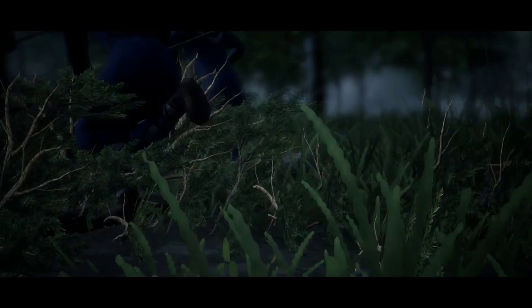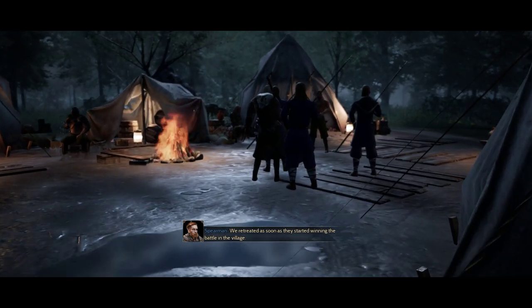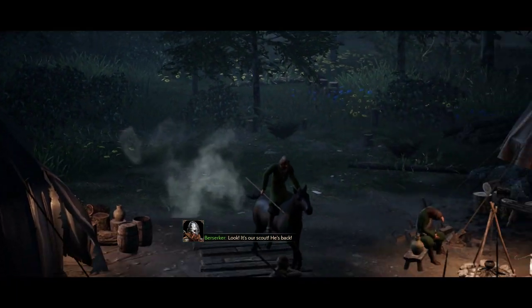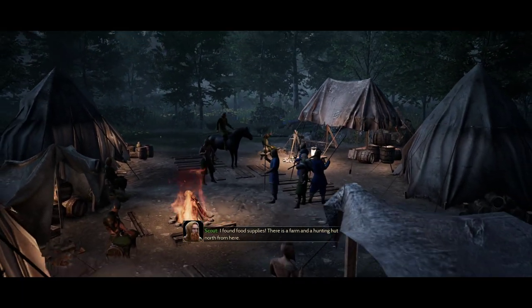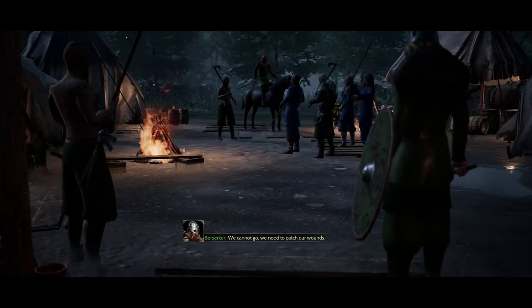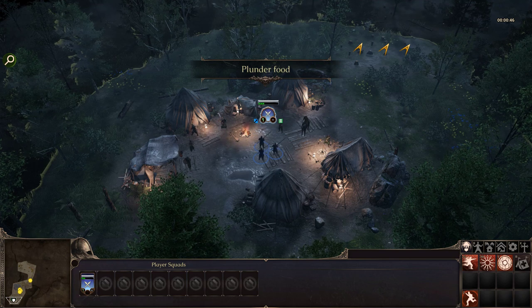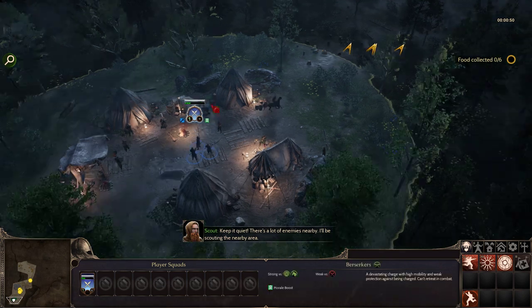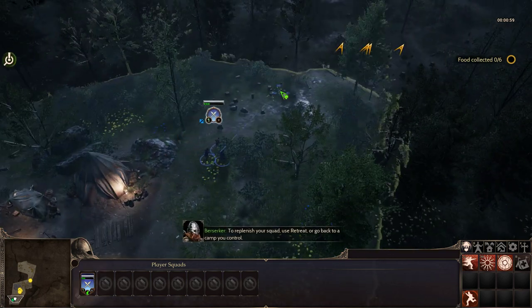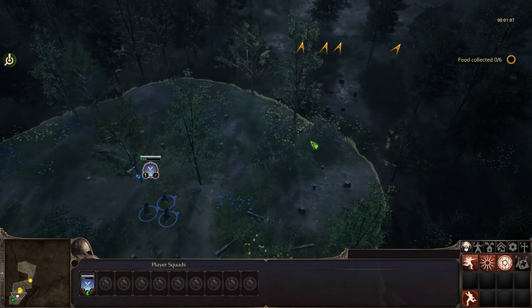They made it! Good to see you alive, Jarl. We retreated as soon as they started winning the battle in the village. We lost many good men, and many were taken hostage. Tonight, they dine in Valhalla. Look, it's our scout! He found food supplies — there's a farm and a hunting hut north from here. If we plunder both, we'll have food for many days. We cannot go; we need to patch our wounds. I'll get those supplies. It looks like we lost most of the men on the way. Let's go — we don't have Ulf now, maybe we have a chance of doing something smart instead of dining in Valhalla.